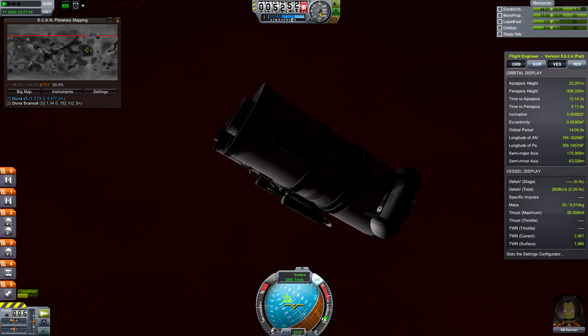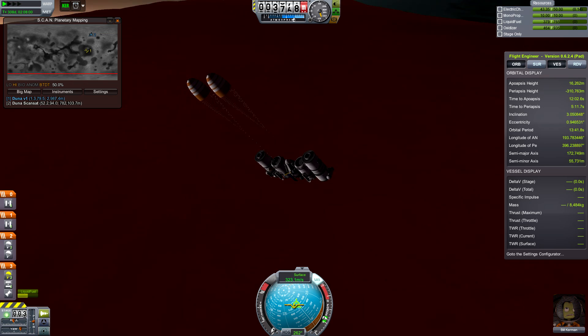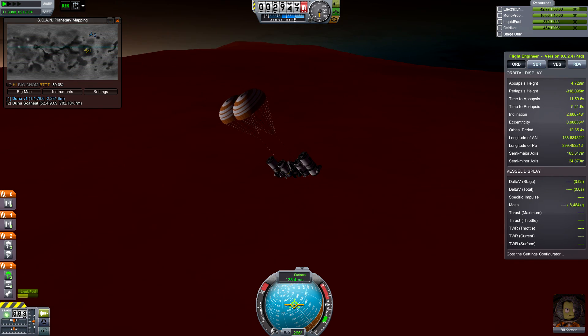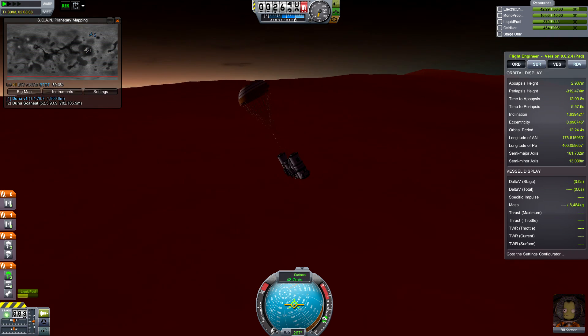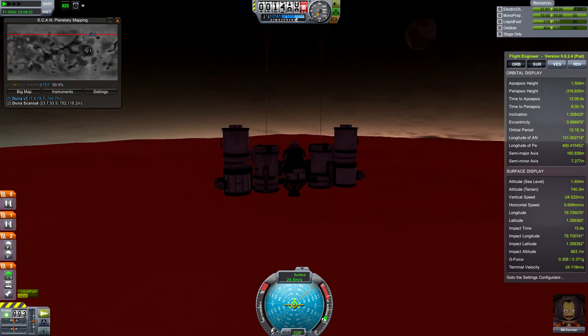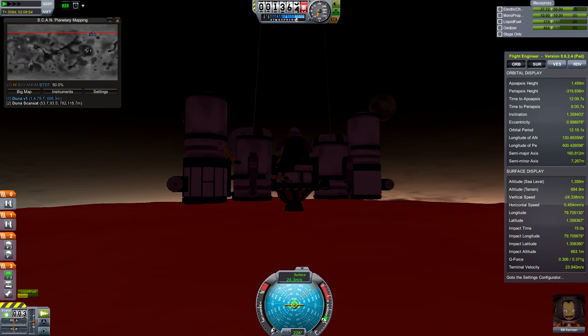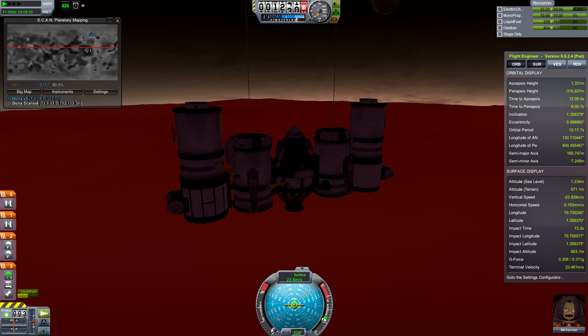It's time to start using parachutes. First I'll use my drogue chutes — they deploy at a higher altitude but don't slow me down quite as much as regular parachutes. I've just pegged the G meter at over 15 Gs when they first deployed. It's scary to think how many Gs I'd pull if I just used main chutes — the parachutes would probably break. I can see Ike in the background. Yes, it is a beautiful sunset on Duna — at least I think it's a sunset, not a sunrise.